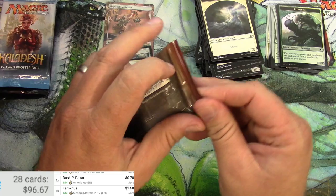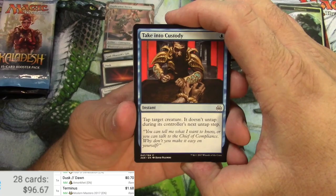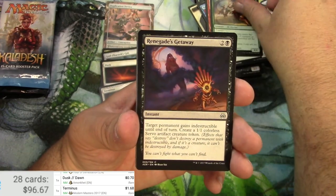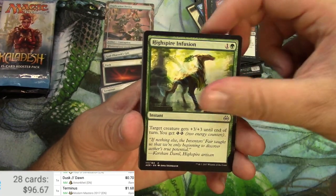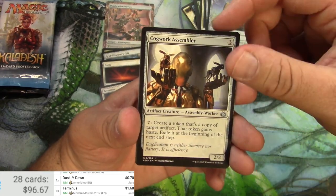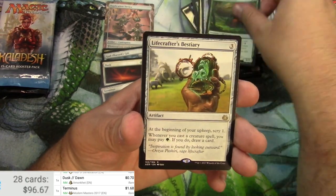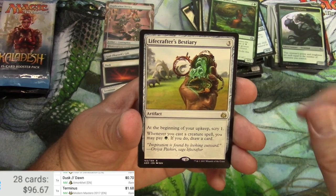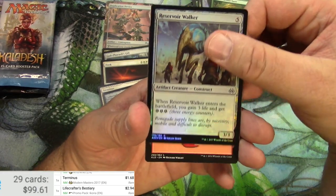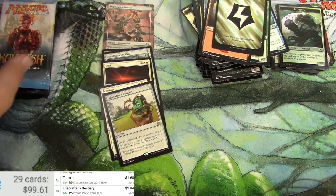Aether Revolt. Osprey, The Getaway, Implement of Malice, Reservoir Walker, Cogwork Assembler, Salvage Scuttler, Pima Aether Seer, and Life Crafter's Bestiary — almost three bucks. Reservoir Walker, a Mountain, and an Energy Reserve Token.